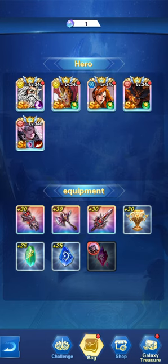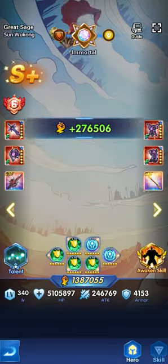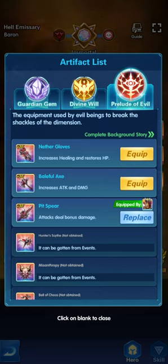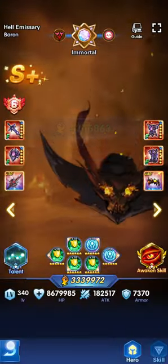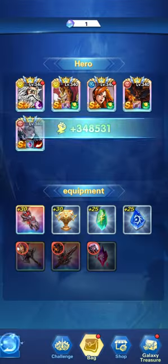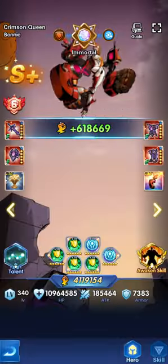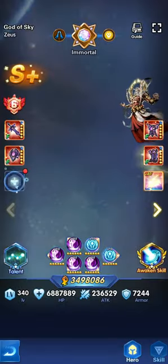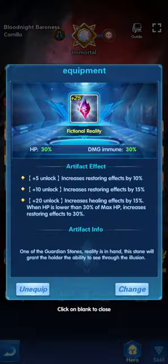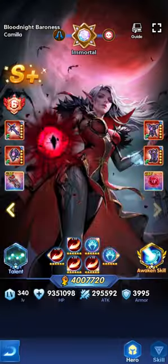We have the Nether Gloves and a good combo of items. Let's give the Pit Spear to the Baron. The Great Sage gets the Beautiful Axe. Bonnie gets the Radiance. Zeus gets Genesis, and the Nether Gloves go to Camilla — not ideal but we'll work with it.